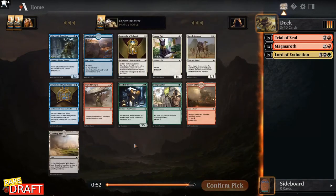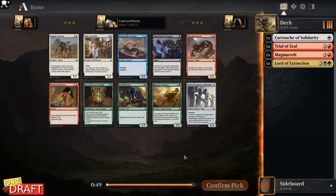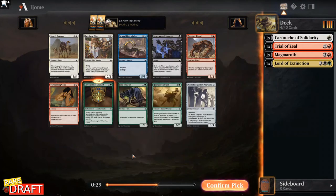Labyrinth Guardian is really good. Cartouche of Solidarity is also really good. There's a Brute Strength and Ovenwilds also. I just want the white cartouche. Here we see the green cartouche, a Lizard, and Attack Crop Elite — pick five green cartouche. It's kind of too good. I think I'm picking the green cartouche here. I might be going green.